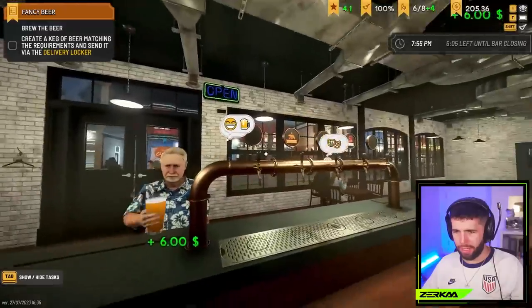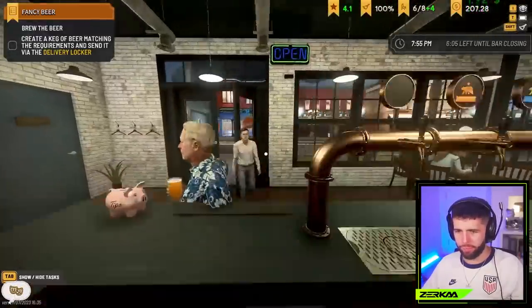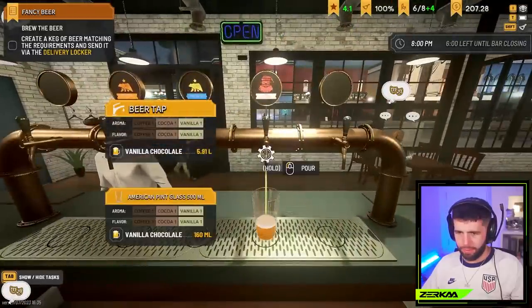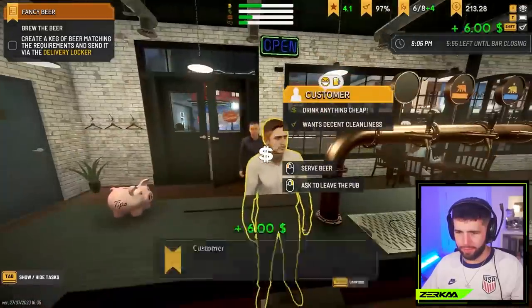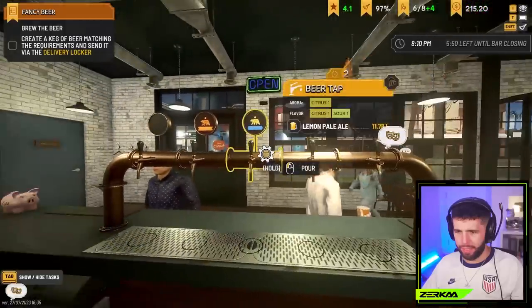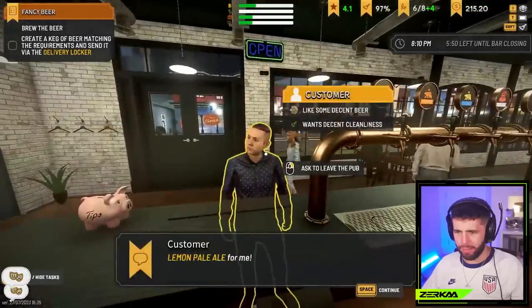Number one it's gone. Let's look at the menu. Give me any beer. I've got 13 liters of coffee and 7 liters of lemon.